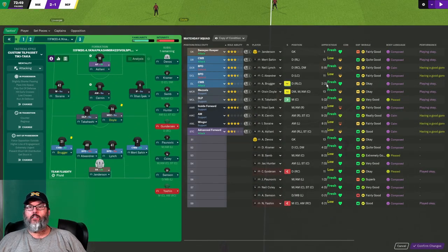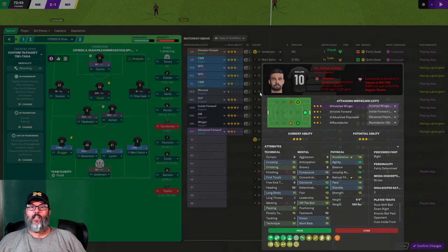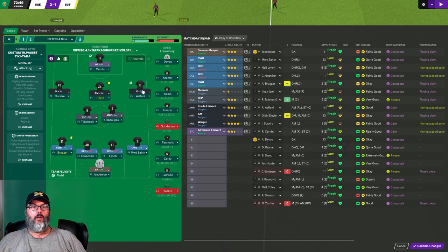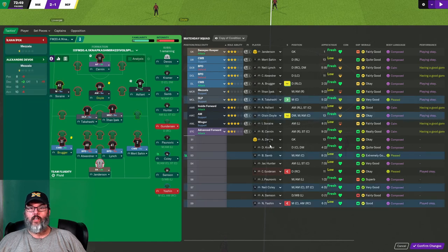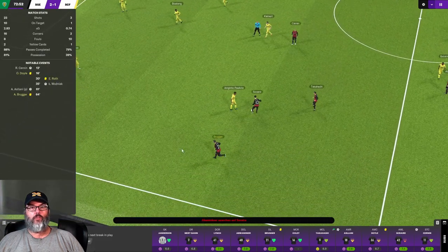They won't take effect yet. So we've got Jopek... both of our wingers basically. I'm going to bring Doyle up to number 10, bring Cernan up to striker, bring Aslani up to Jopek's spot and make him inside forward on attack — drop him to support. Then Jopek needs to come on, he's in the middle now. Let's bring on Koei. Juggling the roster a little bit, moving some players around the pitch.